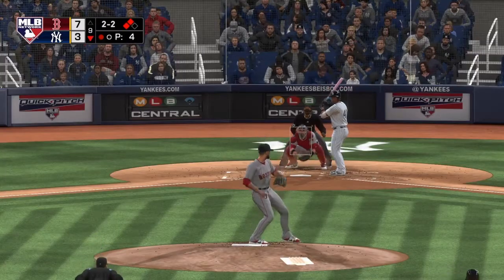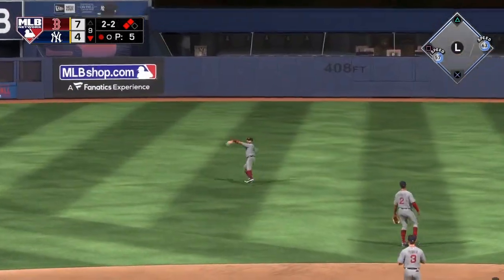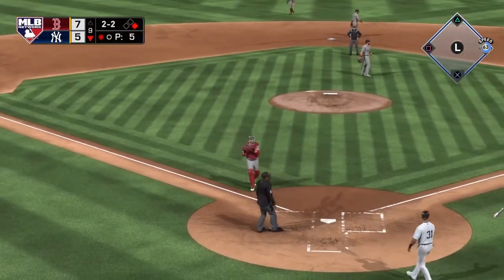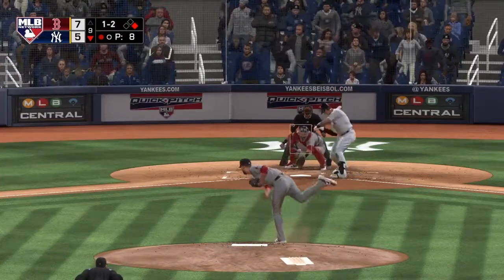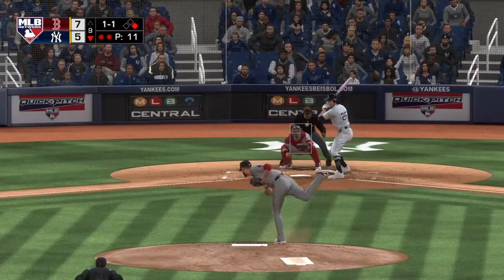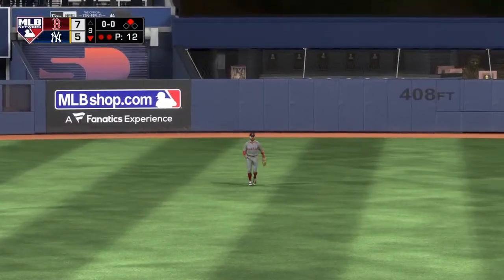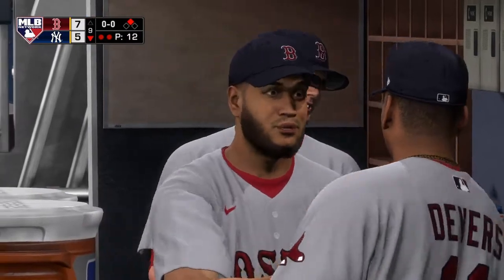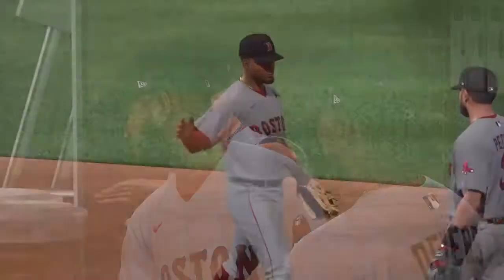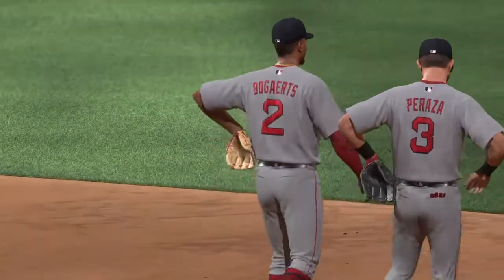Matt Barnes comes on looking to get the final two outs and earn the save. This guy's been struggling to find the zone — back up the middle and through into center field for a base hit. One run scores, the throw to the plate is off line, so the run will score. The 1-2 is a swing and a miss — he struck him out. Swung on and hit to center field, he's got it, and the Red Sox have taken the rubber match of this three-game set. Anytime you can win a game, let alone on the road, you have to feel really good about yourself.